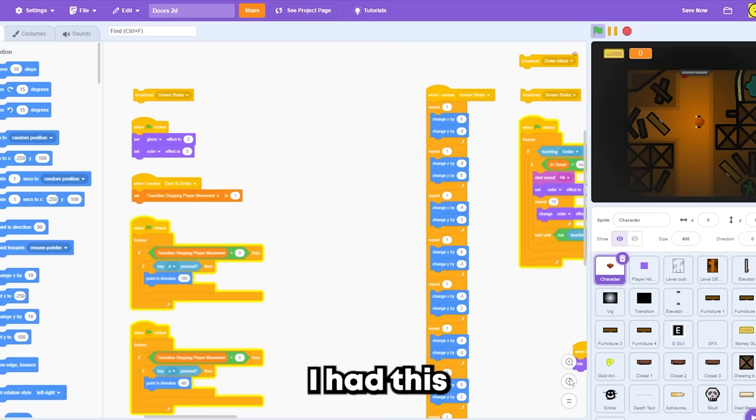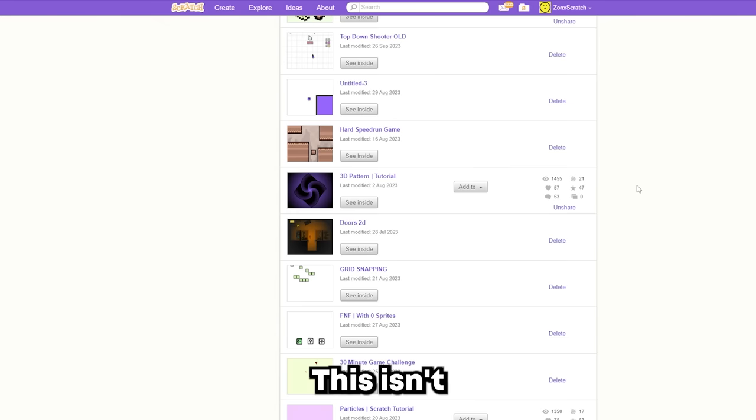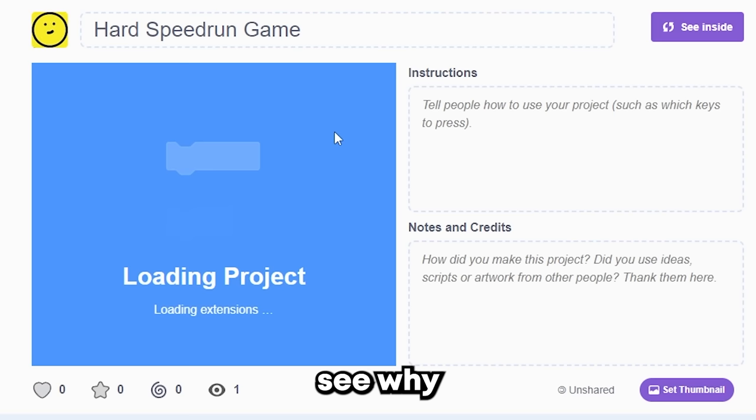And I had this really failed type of screen shake I wanted to do. I thought screen shake was really cool, but it doesn't really work that well. Anyway, next game. This isn't my original account — I made this like three months ago. So I have this other one that I made but I didn't publish. It's called Hard Speed Run Game, and you'll see why in a second.